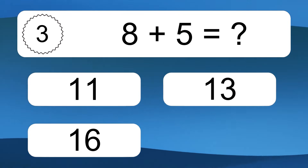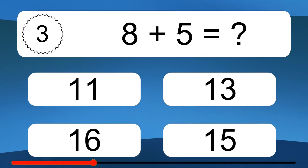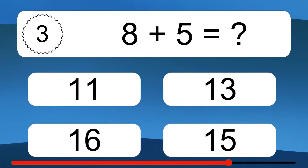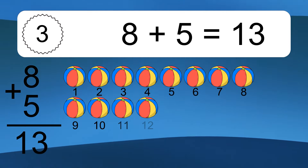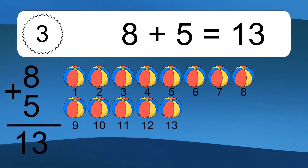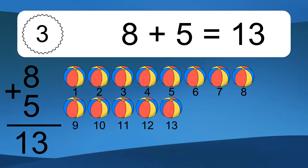8 plus 5 equals what? 8 plus 5 equals 13. Let's count it: 1, 2, 3, 4, 5, 6, 7, 8, 9, 10, 11, 12, 13.